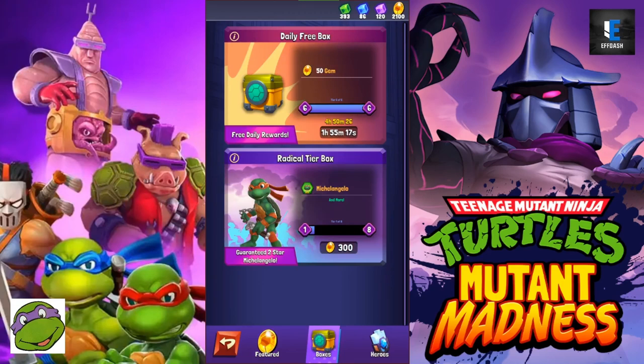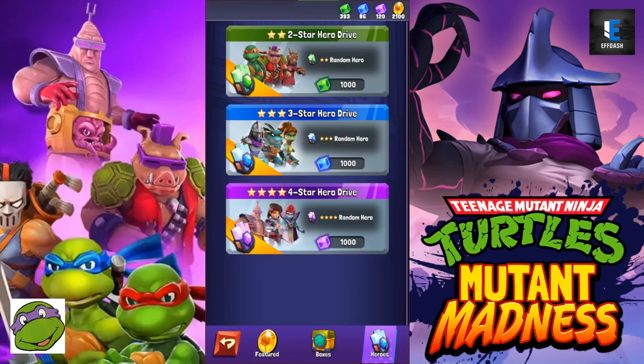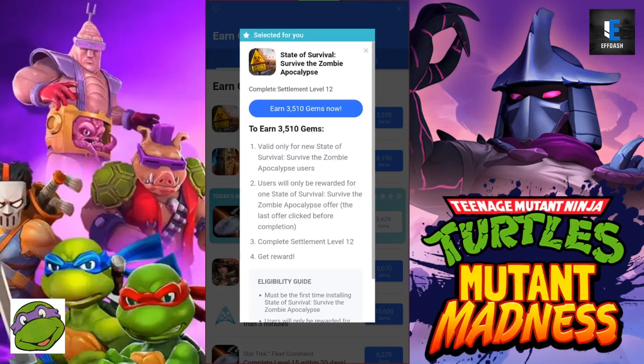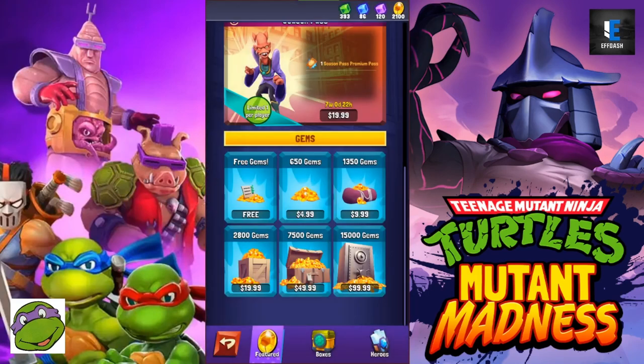So that's a super quick summary: earn gems from your daily free box, from the season pass, and if you're lucky, from the free gem offers by playing other games. Any questions or comments, leave them down below. Have yourself a great rest of your day and I'll see you next time on F-TV. Take it easy.